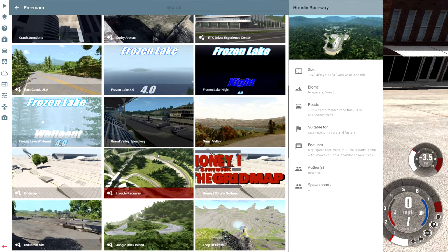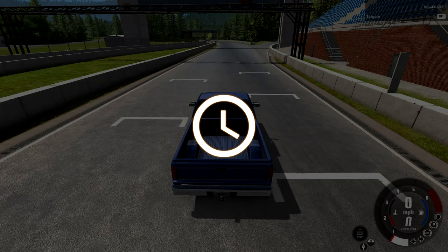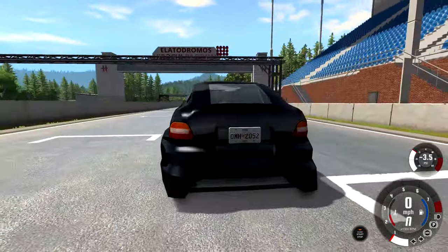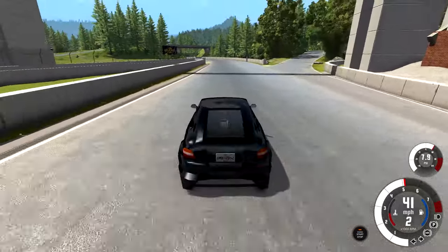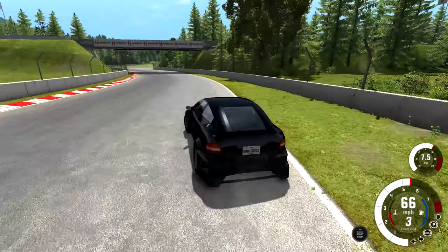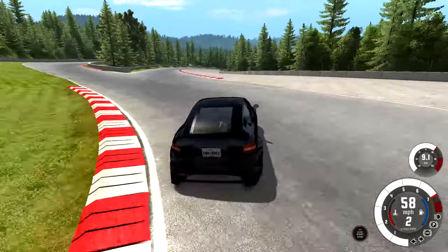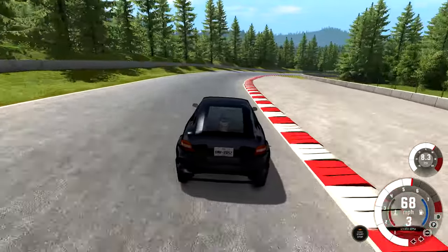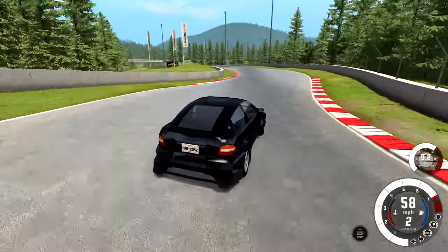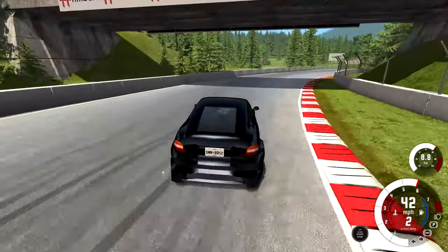Now at Hirochi Raceway at the starting line. For this test we're using the hatchback version because we used the coupe version at East Coast USA and performance-wise they should be identical. How does it actually feel to drive? It feels very, very planted and a little bit understeery — it just didn't want to turn in as tight as I wanted. The easy fix is when you're coming into the corner, just tap the e-brake a little bit and it'll steer in nice and hard — more like how I like it to steer in. Just tap tap, and there's your turn-in.